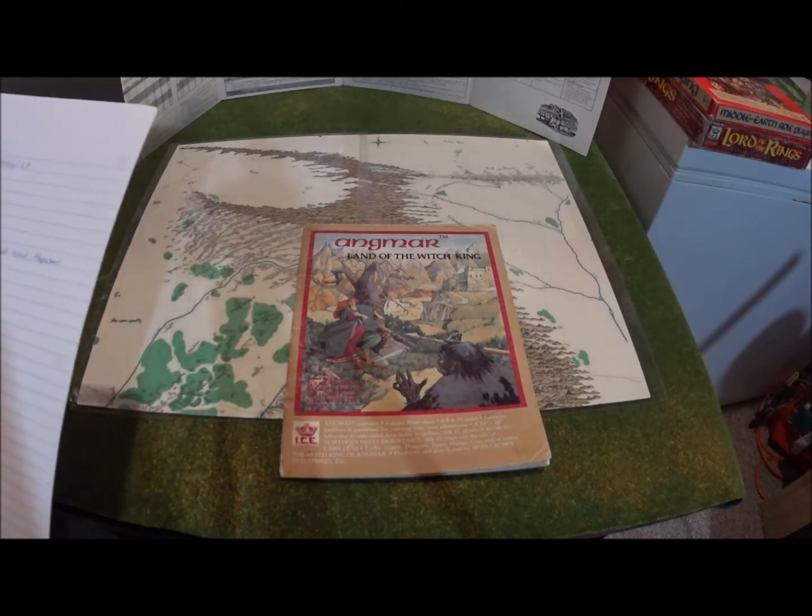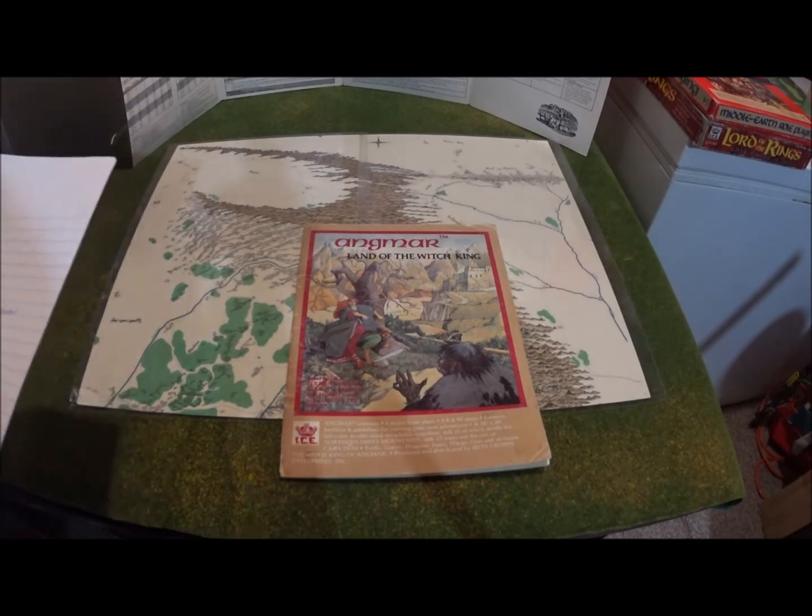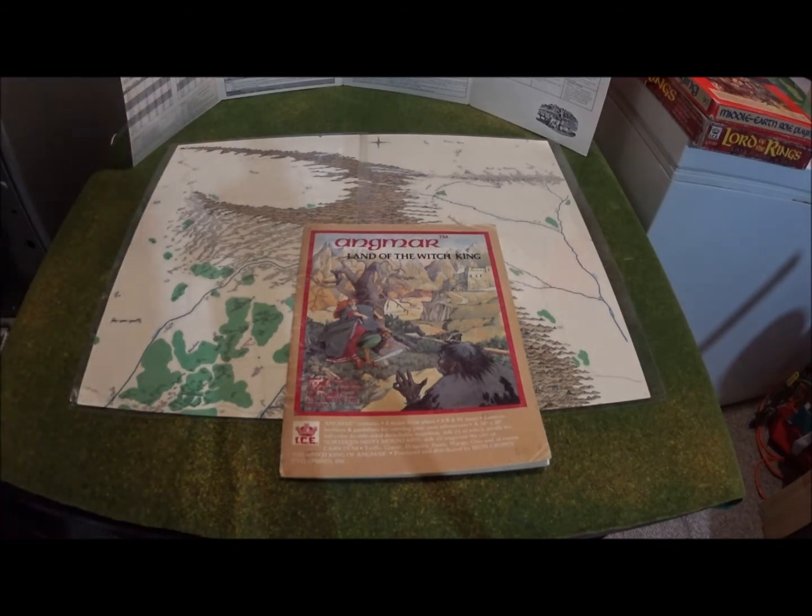It came with four major floor plans for castles: the Castle of Karn Doom, the Castle of Morkai, El Daner Castle, and a place called the Kargash, which was like a tower keep. It also had eight black and white maps, and it also came with a 16 by 20 inch full-color double-sided map sheet, which you can see — the map was pretty cool in all these games.